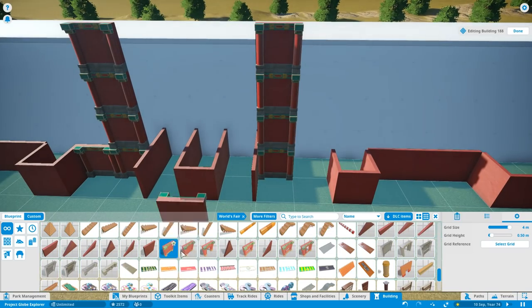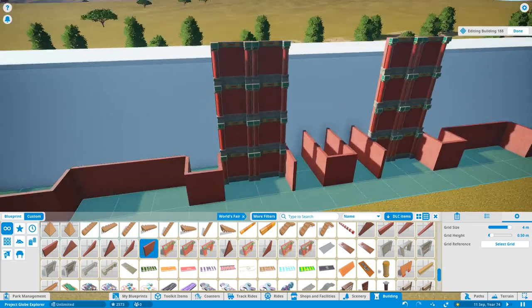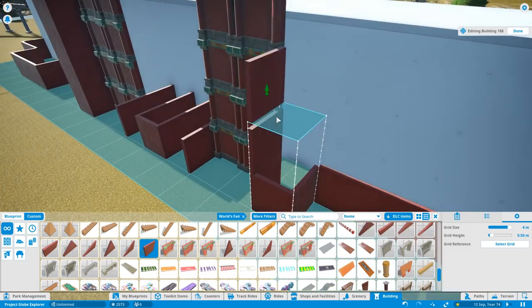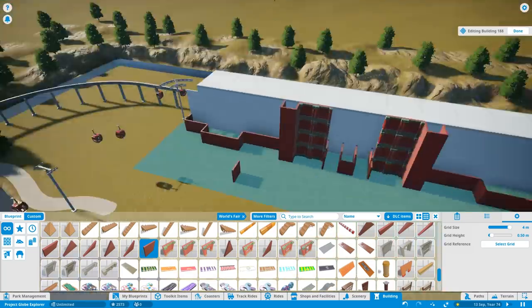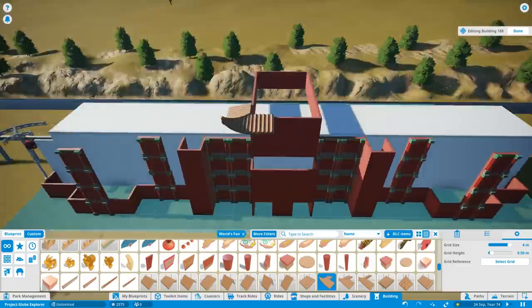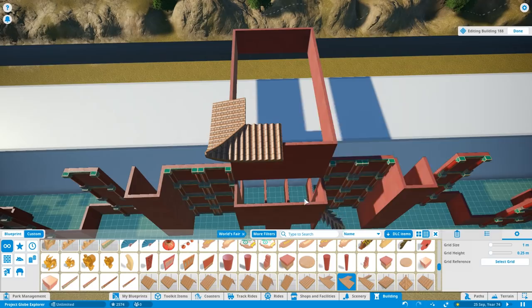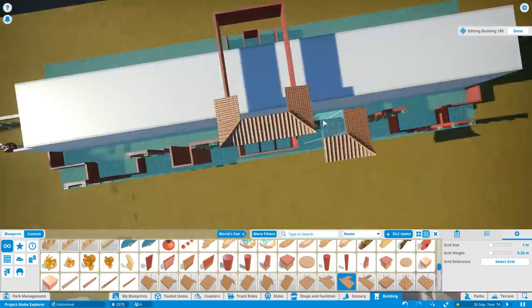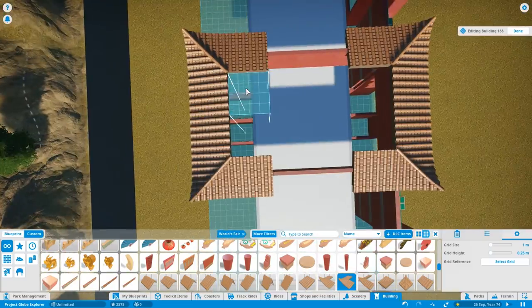I'm going to be covering up that white building I put in quite a while back. If this hotel were real at a theme park, it would have a station inside for the monorail and also a station for the cable car that passes through it. It's also going to have a boat station out the back, so it's very well connected with three forms of transportation.